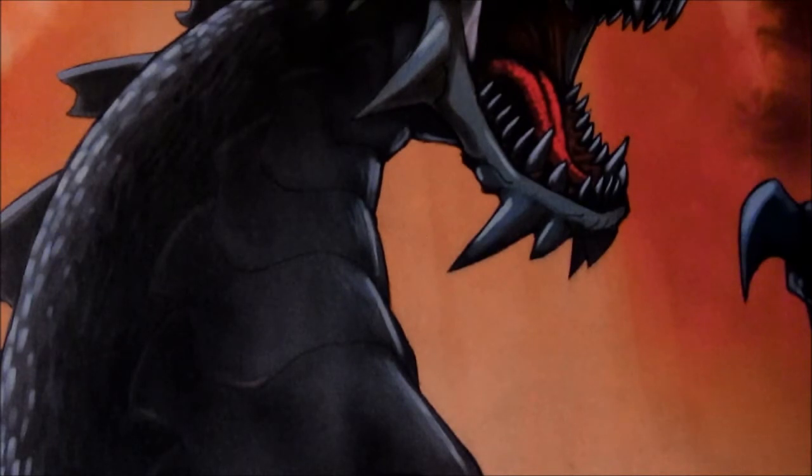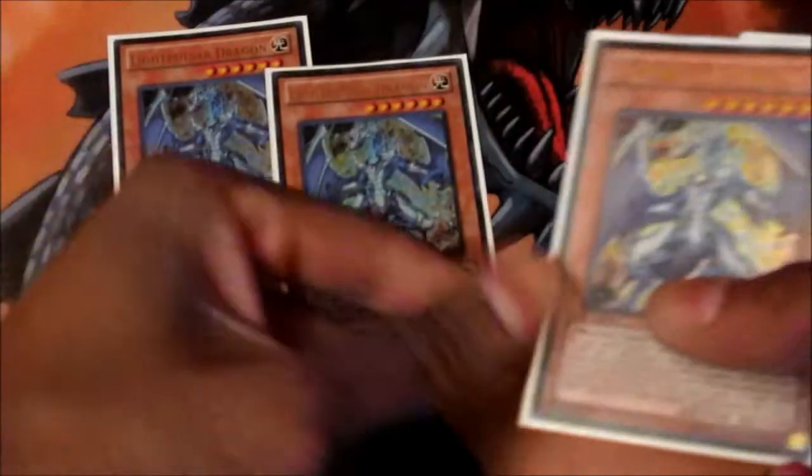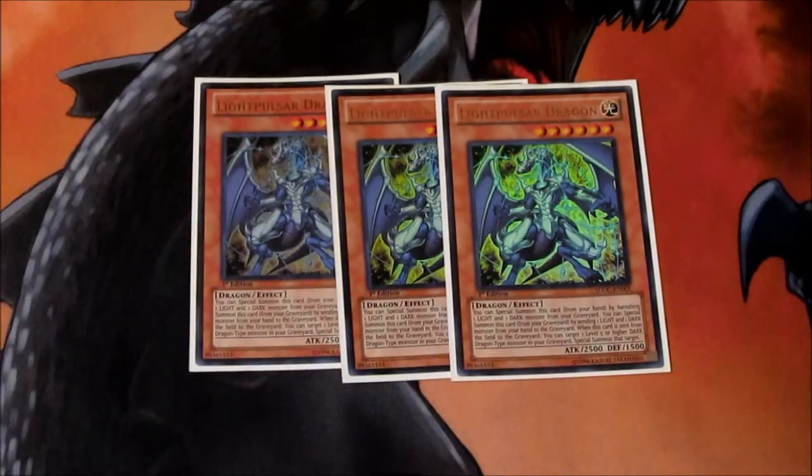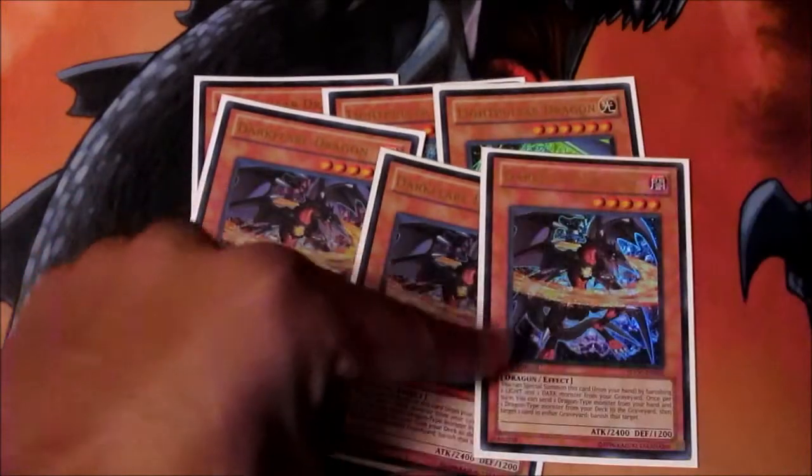To start off, we've got three Light Pulsar Dragons — self-explanatory. You need this to get your beat sticks from your grave onto the field. Dark Flare and Red Eyes Darkness Metal — mainly Darkness Metal because he's the main dragon to help set up the OTK along with Light Pulsar Dragon. If you get an entire field of beat sticks and your opponent has nothing to fall back on, you've got the game. Your main focus is OTK, but Chaos Dragons in general is mostly about control and pushing for game.